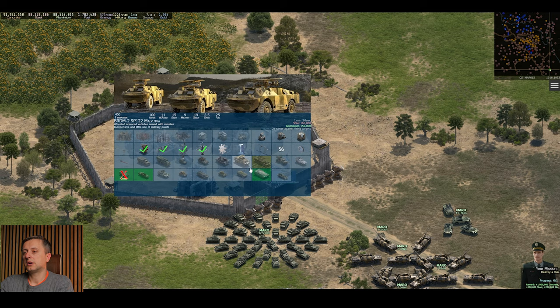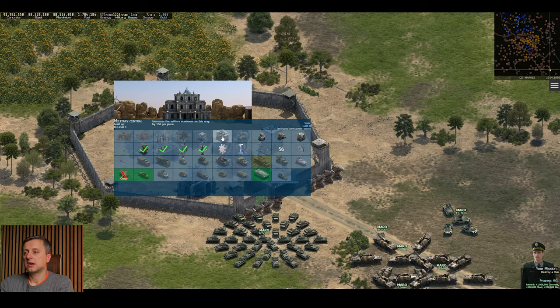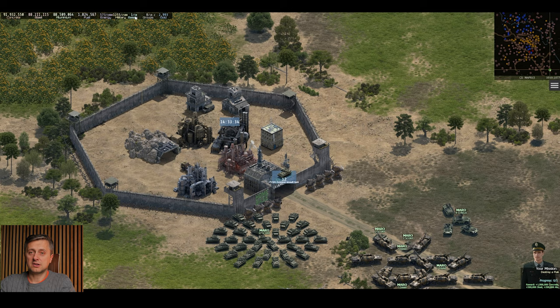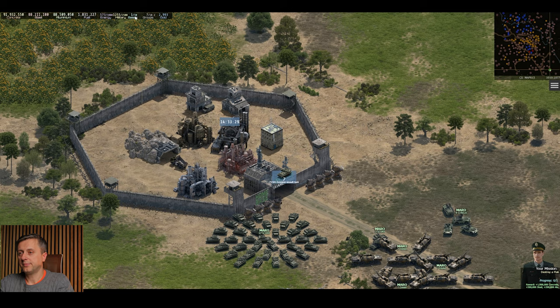Let me run through this — the command base. The command base gives you more bases. At the moment I've got one out of ten bases, so without building a command base I can take 10 bases. If I get an 11th base it will warn me that I don't have enough command bases, so I need to build more.